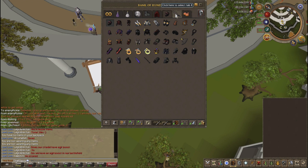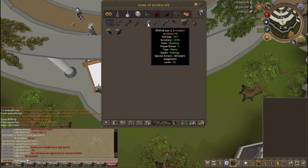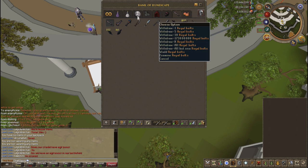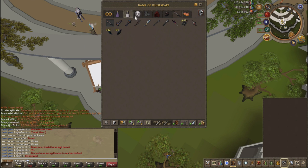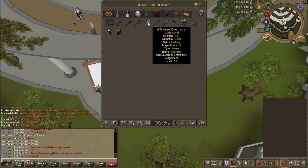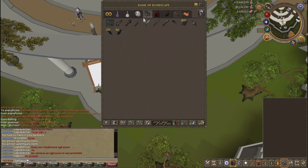This is my weapons tab, equally valuable to the gear tab. I've got my drygores, Armadyl godsword, chaotic spear, chaotic staff, and an abyssal wand I just bought since I have an arcane spirit shield but no wands — about 3 mil so not bad. Also a royal crossbow, enough royal bolts, and death lotus darts. I usually use drygores for melee, royal crossbow for range, and chaotic staff for magic. The chaotic spear is great for Corporeal Beast, and I use the AGS and BGS at different intervals for PKing.